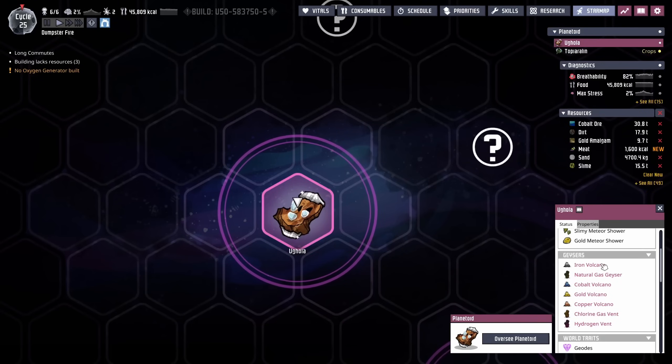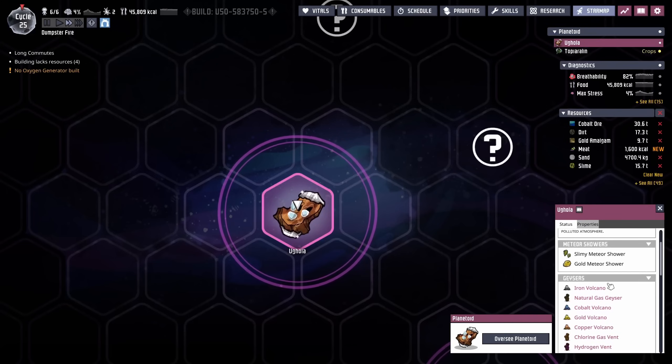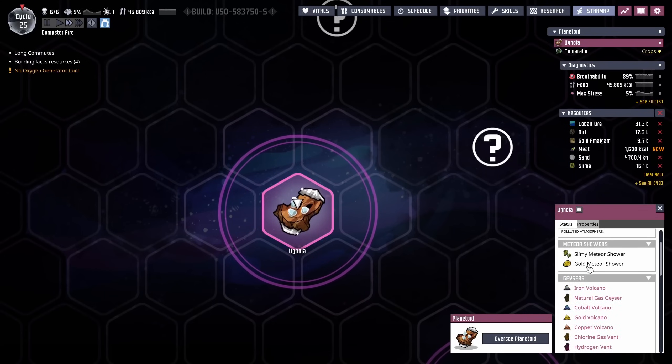With all these metal volcanoes, we'll have no problem feeding a few ranches filled with plug slugs, so I think power is pretty much settled. Not to mention we are expecting gold and slimy meteor showers. I'd prefer we didn't get the gold meteor showers because we're already getting gold, and some of these metal meteors can hit pretty hard, so we're going to have to have a sophisticated planetary defense system. The slimy meteors might be great for long-term fried mushroom usage. I really wish it showed a quantity so we could estimate how much we're going to be getting over 10, 20, 50 cycles.